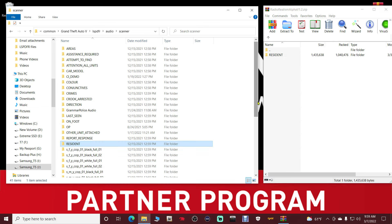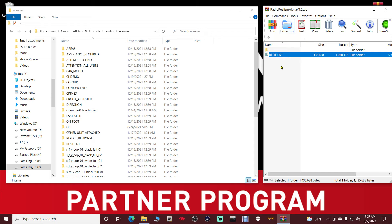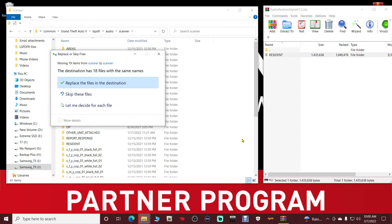Go up to your WinRAR, grab that resident folder, and pull it into your directory. Right now you should be in Common, Grand Theft Auto 5, LSPDFR, audio, scanner. Bring that resident folder from the WinRAR into this pathway. Make sure you don't highlight anything — if you're highlighting something, do not drop it. Bring it over to the buffer zone and then drop it in, then replace the 18 files in the destination.